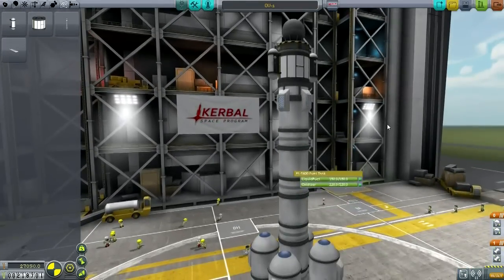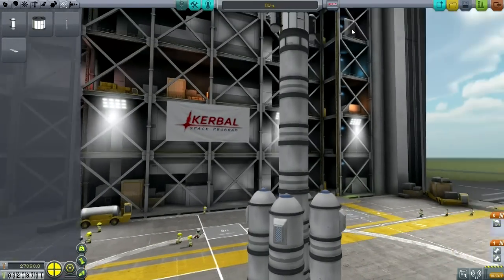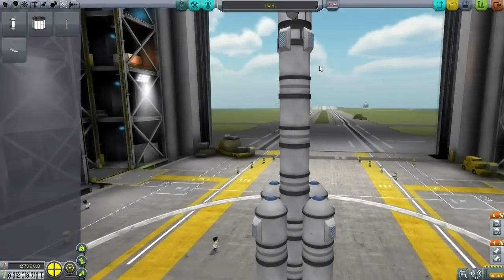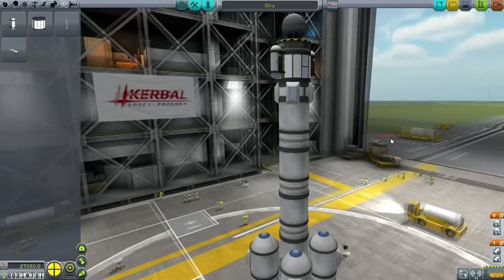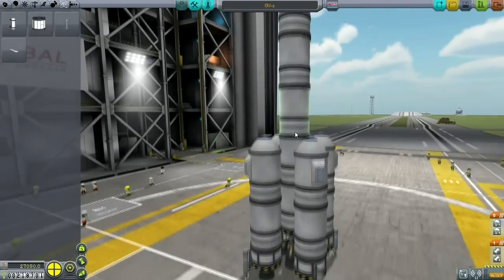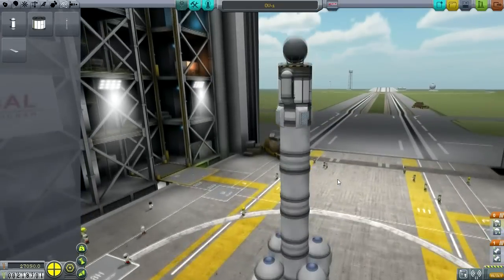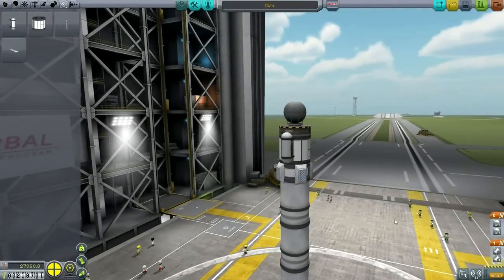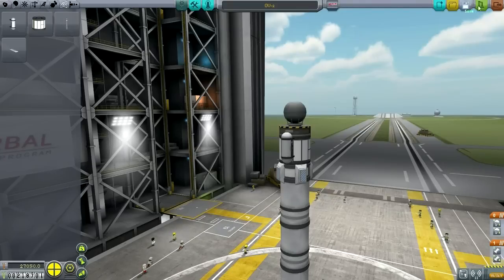I don't like how these parachutes are slapped on. That should be well less than the mass of the previous mission, so this should have no trouble getting off the ground. The question is whether I can get it back to the KSC successfully. We are going to do some orbital science this time. This will be OV2.